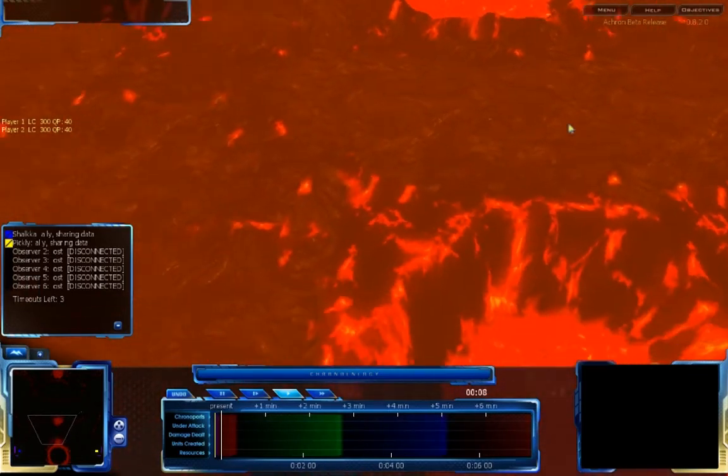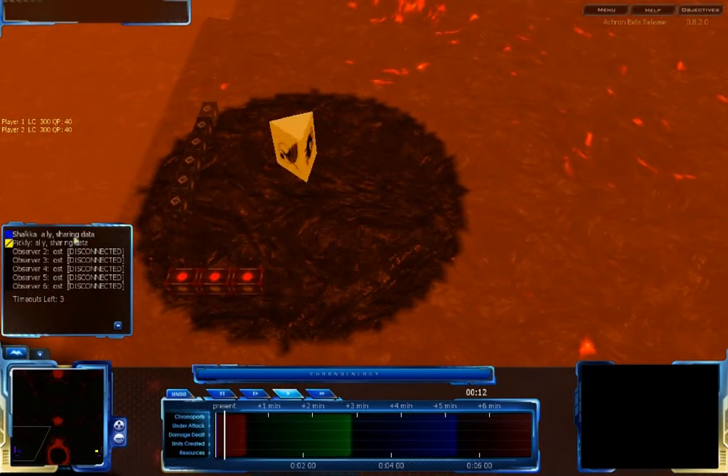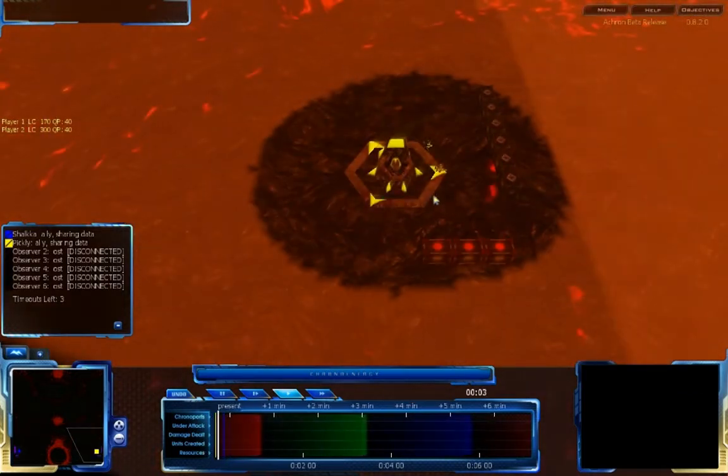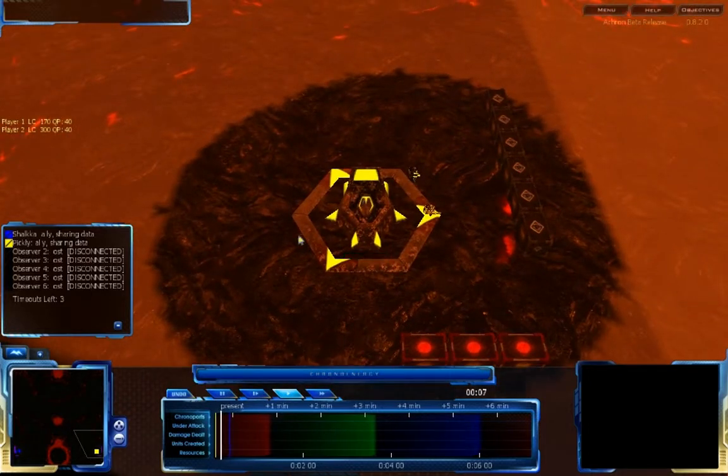Hello, Akron fans! This is ShadowPaper333 with you in another match on Felsic Inferno. This time we're seeing Shalka vs. Pickley. Shalka is in the left side of the map, currently playing Grakum, and Pickley has decided to go for Vecgear, his normal race. He's yellow on the right side of the map.